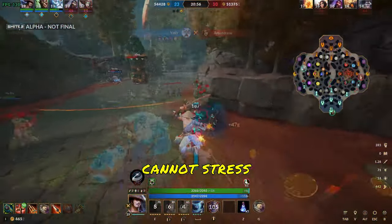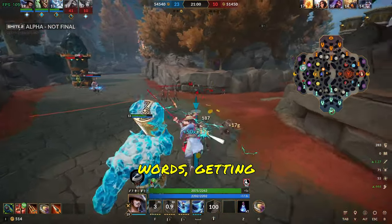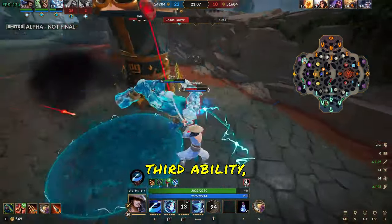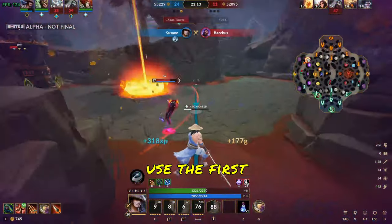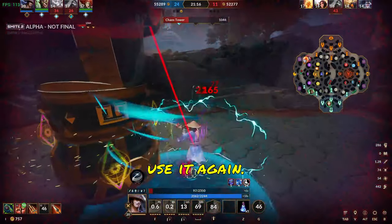I cannot stress it enough — the most important thing about Susano is auto-attack cancelling, or in other words, getting your auto-attacks in between each ability. A common ability order I like to use is: Jetstream, auto-attack, Wind Cipher, auto-attack, first use of Storm Kata, auto-attack, second use, auto-attack, third use, auto-attack.